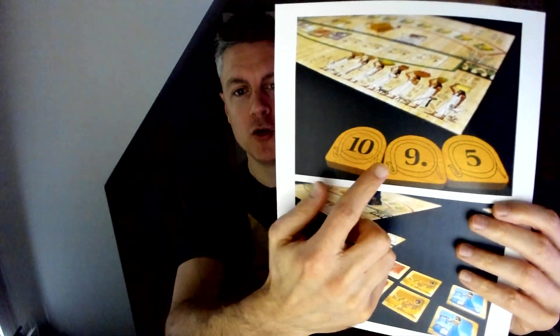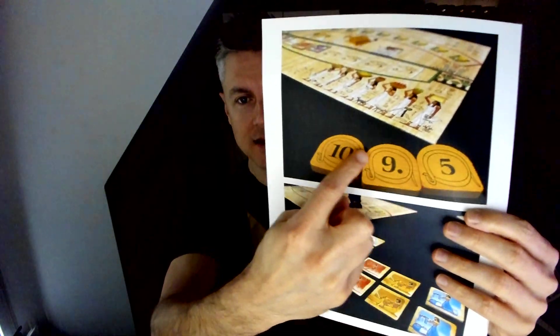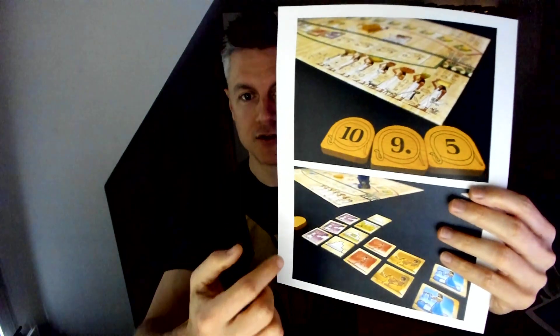Ra is a game, and Priests of Ra is also a game, where you are deciding when to bid one of your three bid tokens on the number of tiles that are currently exposed in the card row. And if you win, if you get the best number, then your tile goes to the middle here. You gain all those tiles, you gain the previous bidding token that was there, and you flip it over.